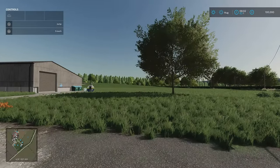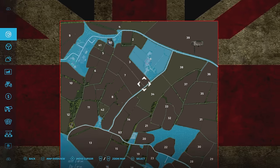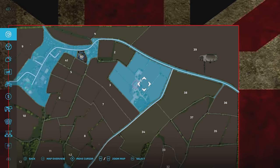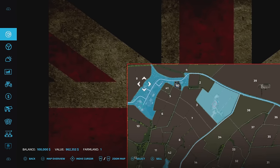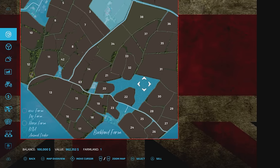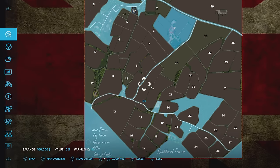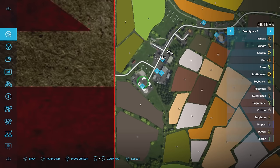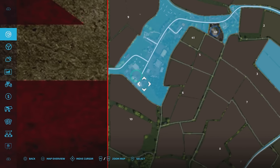On New Farmer we start with the main farm. On Farm Manager, starting from scratch, it costs 962,352. We also have the verges — the periphery, the edge bits — which are free. That means we also start with the biogas plant on New Farmer, since it's part of that periphery.